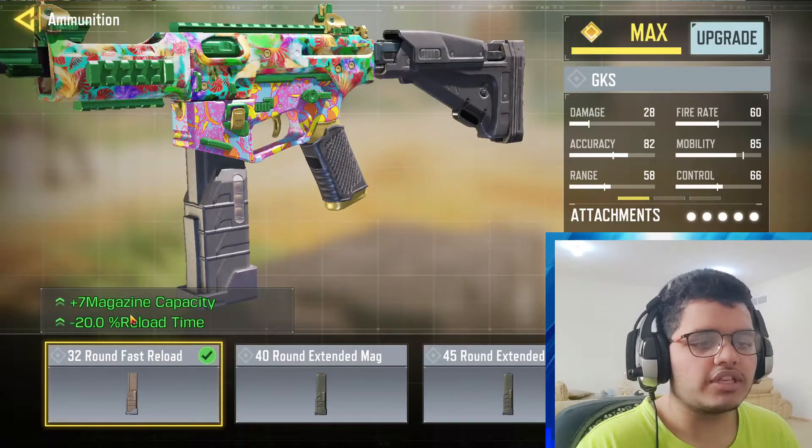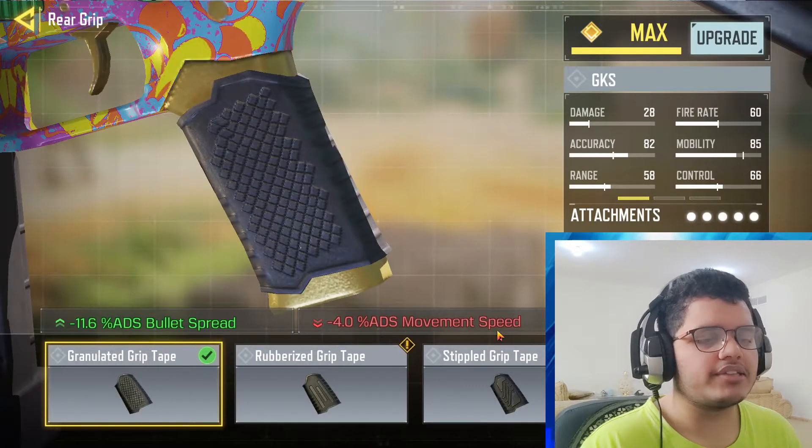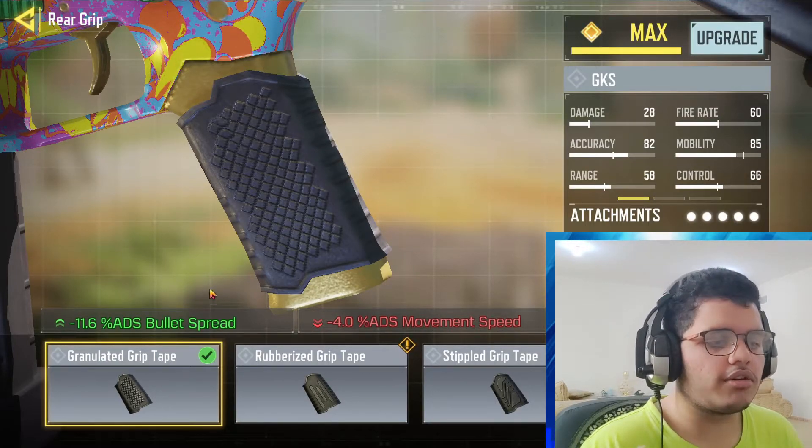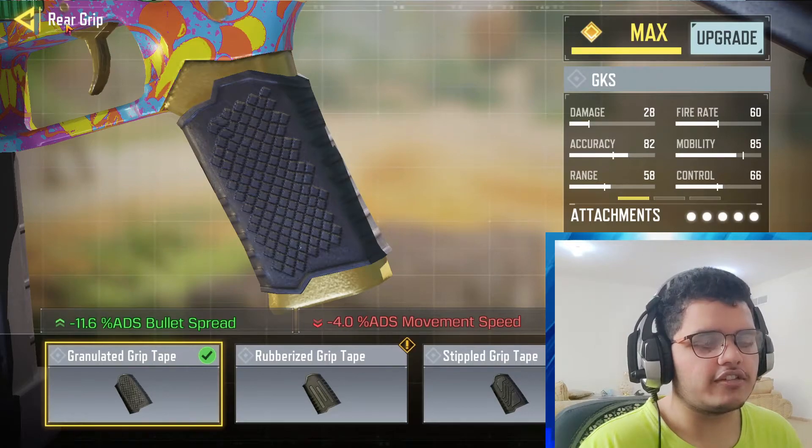So I use it with this — what happens is the bullet count goes up and reload time is reduced. For the grip, it is obviously the Granulated Grip Tape. The ADS bullet spread is reduced and ADS movement speed is slightly decreased on the negative side.